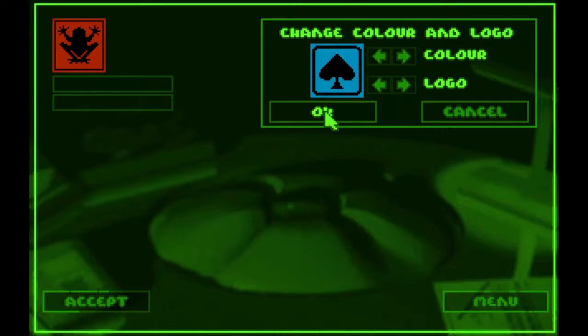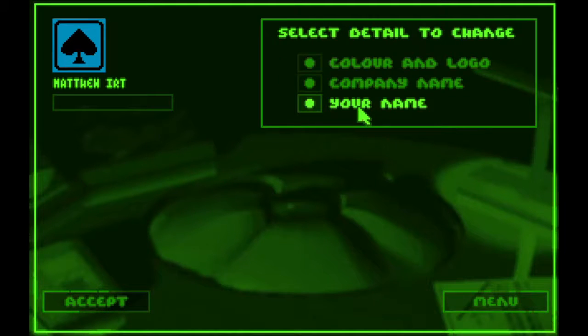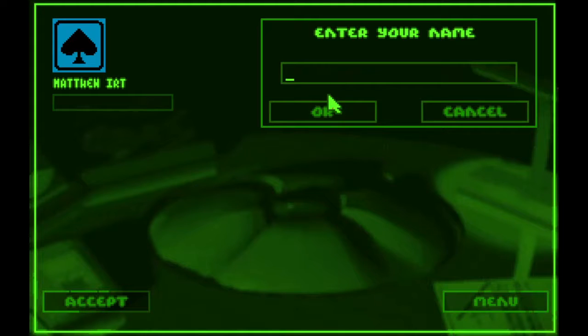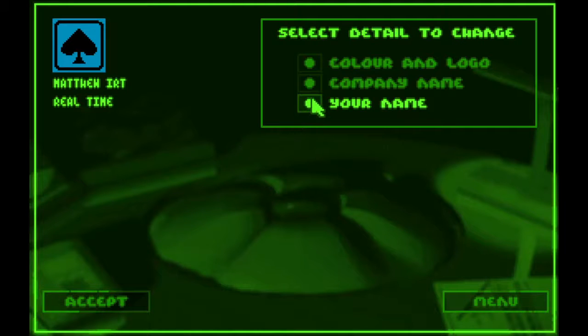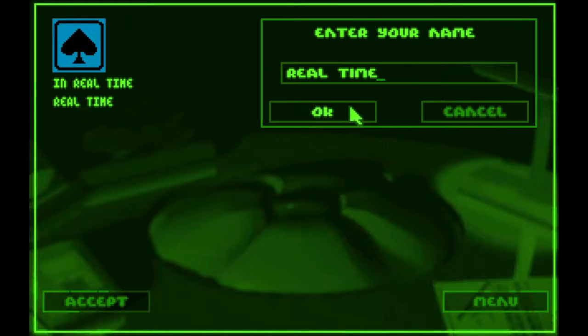Now you can select your company name. This is actually how you enter cheat codes — we'll go over those another time, but if you type in a specific name, it will give you bonuses. Let's just call this Mealtime. Actually, it makes more sense.